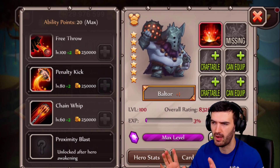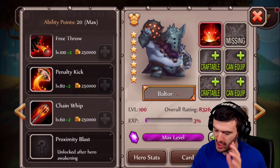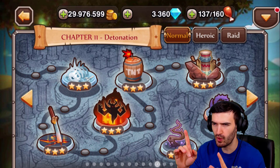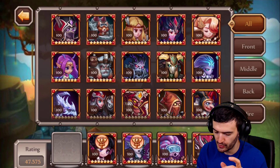What I want to do is take this guy into a battle before I awaken him, see the damage he does before and then after, and see if it's a big difference. Let's go ahead and try it out — I'm gonna do chapter 11 right now, the last stage.